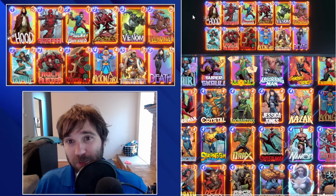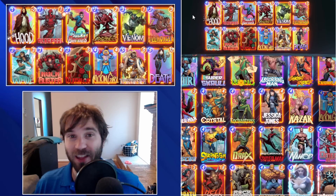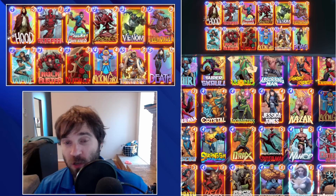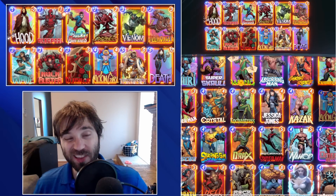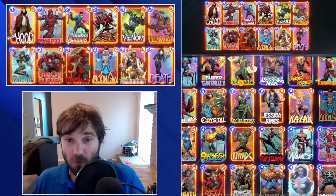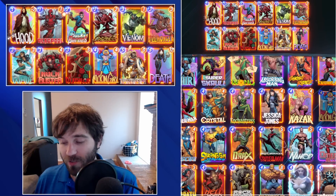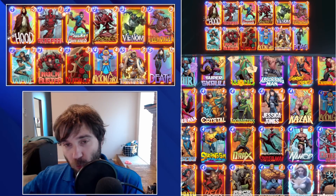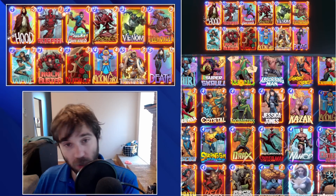Looking at the top deck recommendations, the first one is a Deadpool Death Wave deck. Deadpool is going to be phenomenal today. If you need to push power into that location, you can always play Armor towards the end of the game. You can also drop Bucky Barnes to get a guaranteed Winter Soldier in that lane and ramp into the other locations fairly easily. You can put in Arnim Zola because you'll have the additional energy — every time you play Deadpool you ramp into more energy, so you can afford a slightly higher curve, but don't go too crazy since this location won't be there every game.